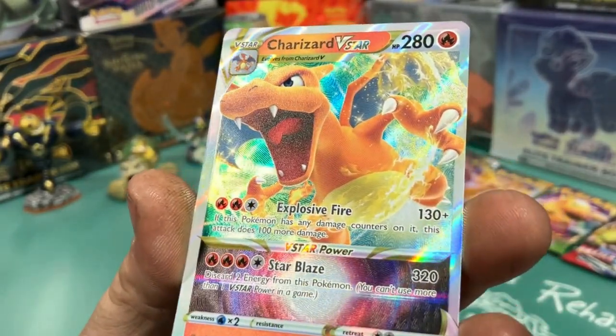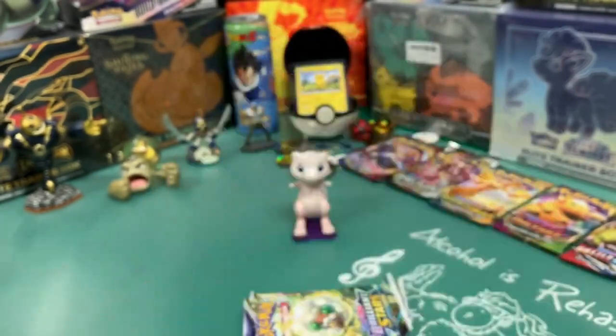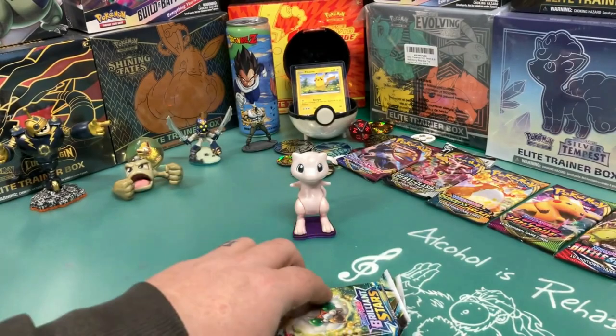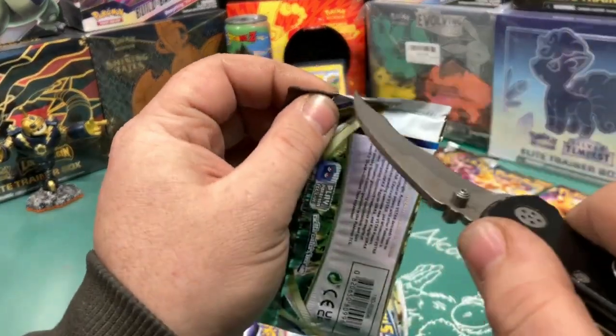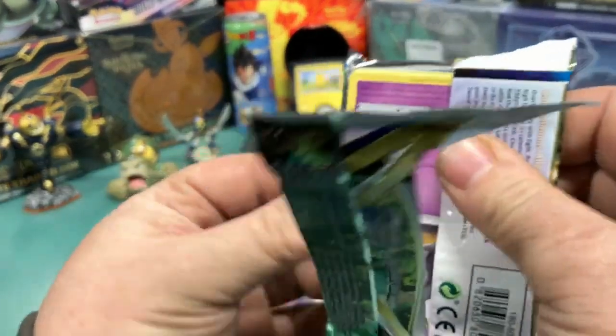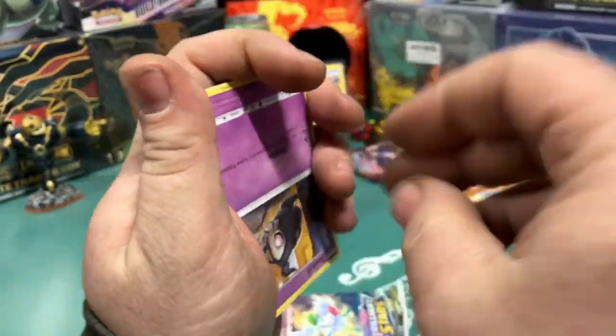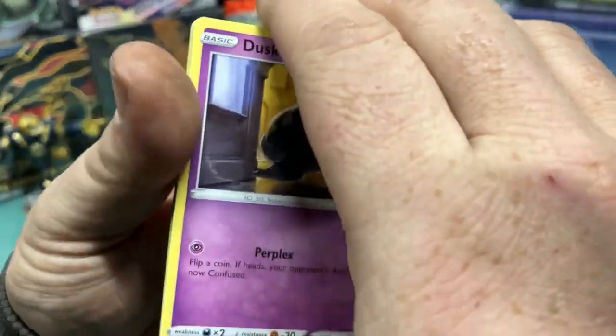Is that 18 of 72? Very nice, very nice. We pulled this Charizard — that's our Empoleon tin highlight. We still got two packs left. Let's see what else we can pull. I'm feeling good now, feeling good. By the way, first Charizard of the channel — that's the first one we pulled, first natural Charizard out of a pack.